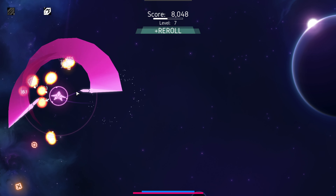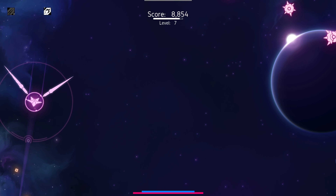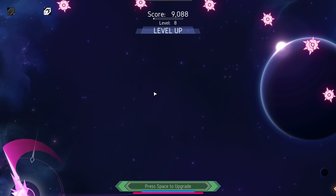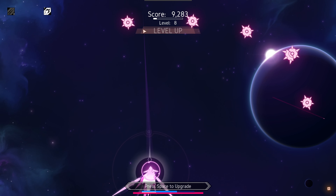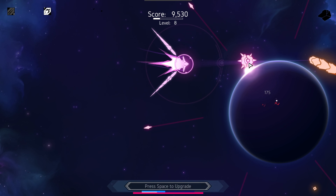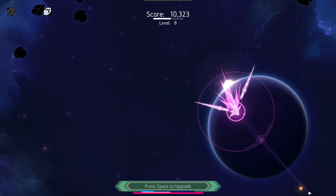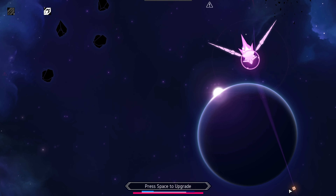Let's go ahead and get rate of fire so we can swing our swords even faster. Picking up these orange XP boxes — they're kind of flying away from me. Got another upgrade as I rammed straight into a mine. These swords are amazing — go ahead and knock these guys out.